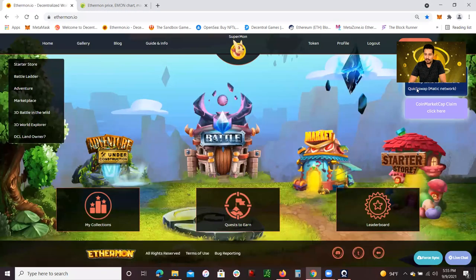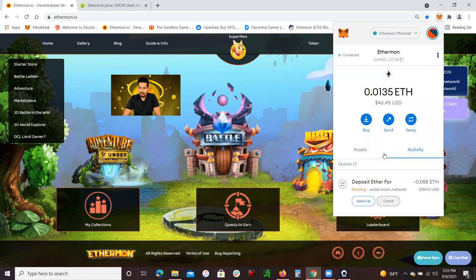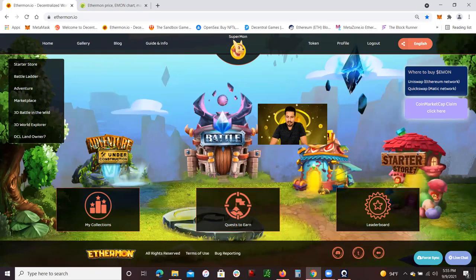Just to show you guys my wallet — I have it under my MetaMask wallet under the Matic network. Here it is — 142.5 E-Mont token. Again, because you do earn 1.5 E-Mont per battle, here it is — 142 E-Mont tokens. This stuff is legit guys. So hopefully you guys learned something from this video about the strategies on how to win. I did win nine battles out of the 10 I'm allowed — because I only get 20 energy and each battle costs two energies per day. I was able to win 4.5 E-Mont tokens. I'm happy with that. If you have any questions, don't forget to ask down below, smash that like button, and subscribe. You guys will hear from me soon — take care guys.